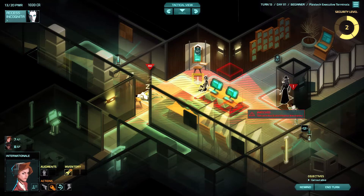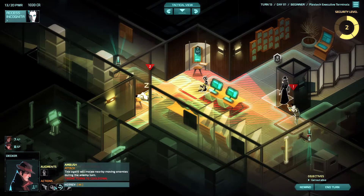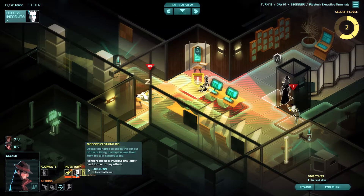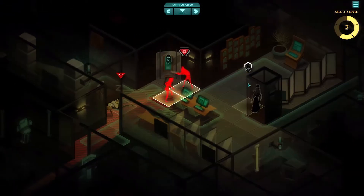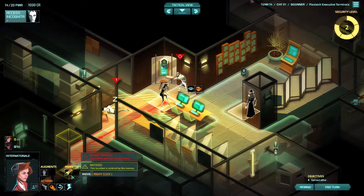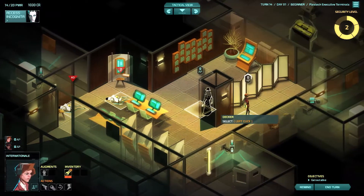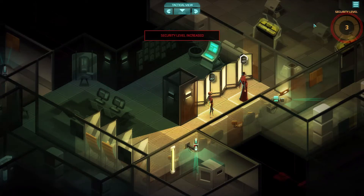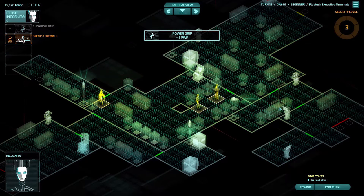Unfortunately I can't really move him without him being seen. I can't tell him to ambush because his thing's currently on cooldown - he needs one more turn. Luckily what I can do is select her and attack him. Let's get out of here, come on Decker. I think Enter will end the turn.